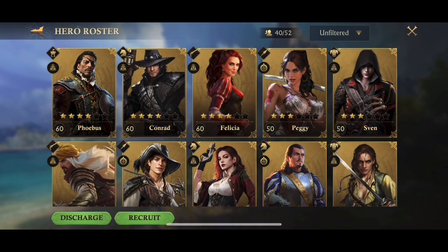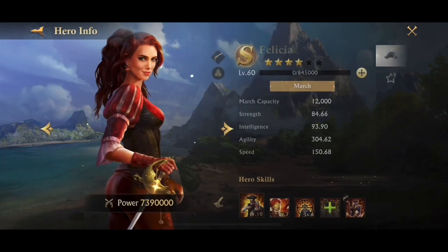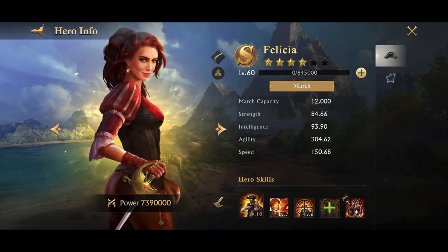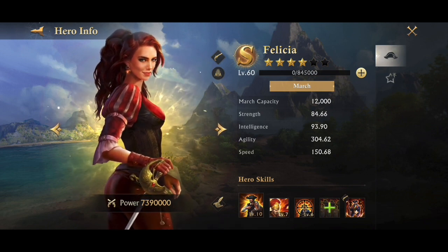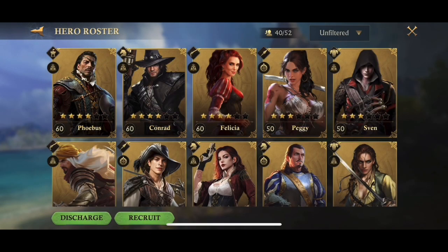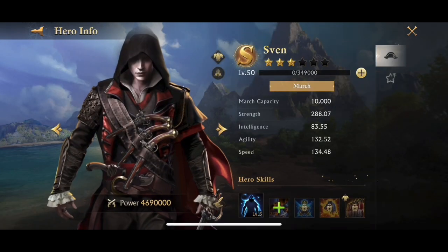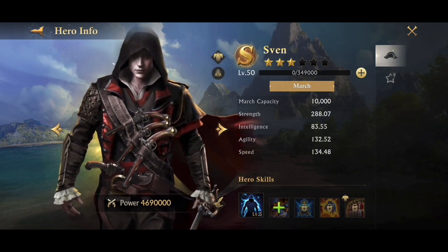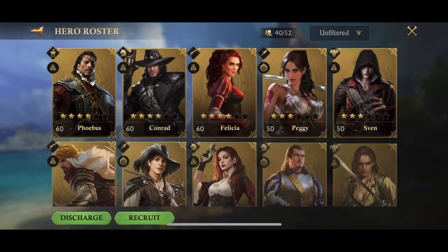My second set will be Felicia, because she's got 12,000 march capacity and she's full of agility. I'm going to pair her with Sven, because he's also very strong. He's only got 10,000 march capacity but tons of strength, so that's why I'm going with him.